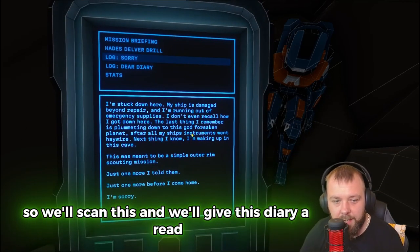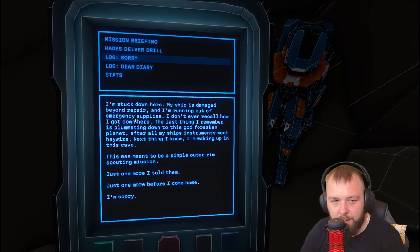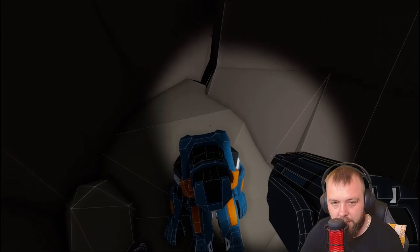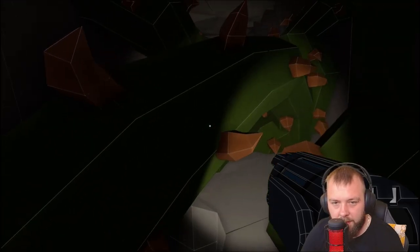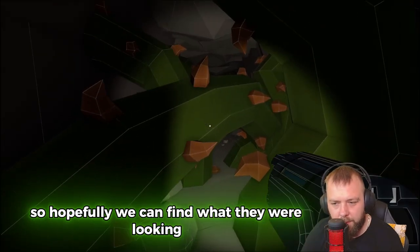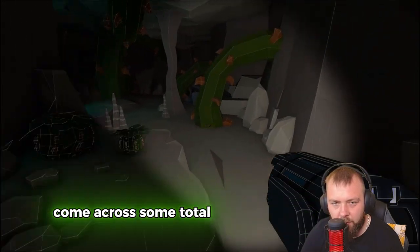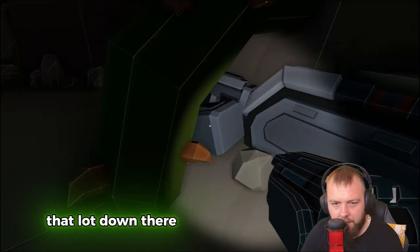We found another log: 'I'm stuck down here. My ship is damaged beyond repair and I'm running out of emergency supplies. I don't even recall how I got down here. The last thing I remember is plummeting down to this godforsaken planet after all my ship's instruments went haywire. Next thing I know I'm waking up in this cave. This was meant to be a simple outer rim scouting mission — just one more, I told them, just one more before I come home. I'm sorry.' So this seems to be a different explorer who unfortunately ended up here. We can't get past this area — maybe we'll find a tool later.